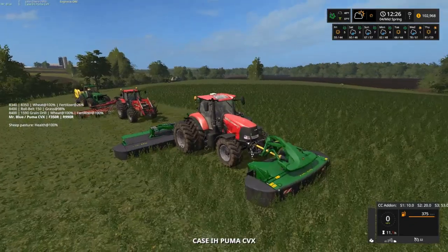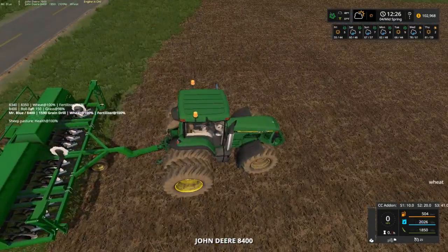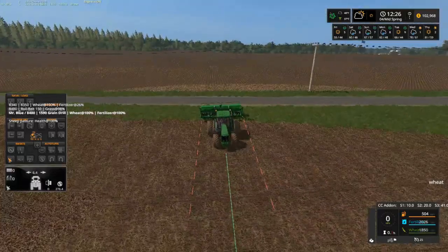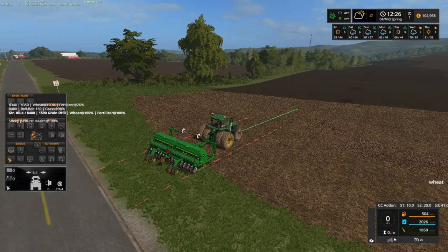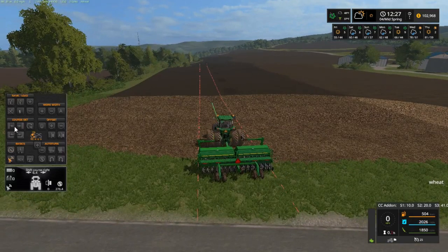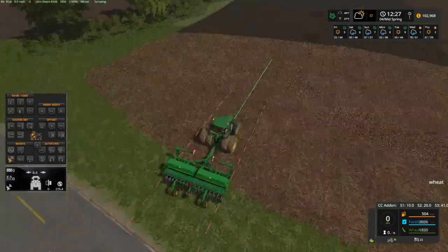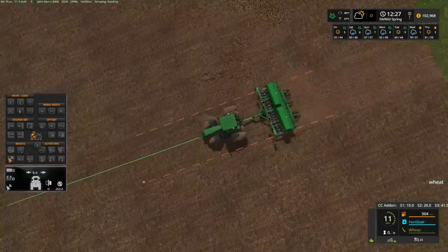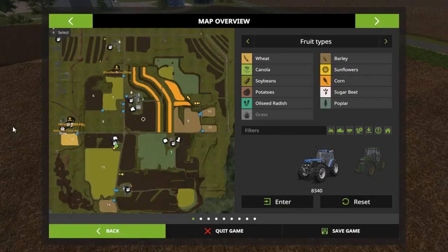This is the Pluma - I just put duals on it. We gotta plant this section here and then get over to the other. We are all good to go, planting wheat. We'll lower this bad boy down. Yep, see the yellow right there behind us - we're good to go.